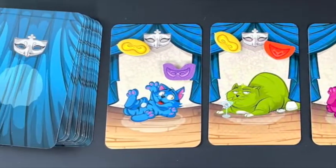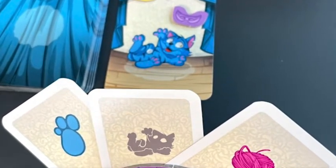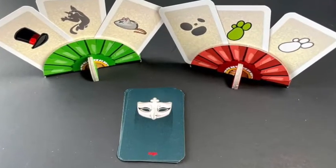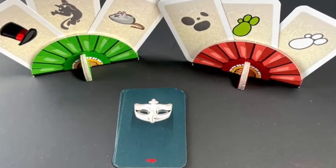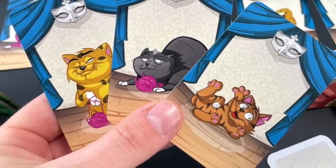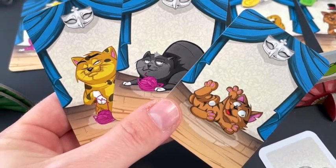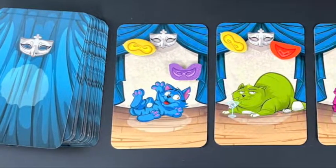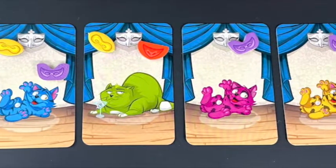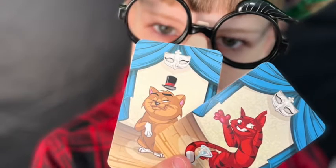There are two kinds of cards in the game: cat cards and feature cards. The feature cards are very clear and each one shows a single aspect that a cat might have, such as a color, pattern, pose, or accessory. Each cat card pictures a cat. All cats have a color and a pose and at least one other feature — either a pattern like spots or stripes, an accessory like a ball of yarn or a fish cocktail — gross — or sometimes both. Some are more realistic than others. Have you ever seen a blue cat? But all of them are cute.